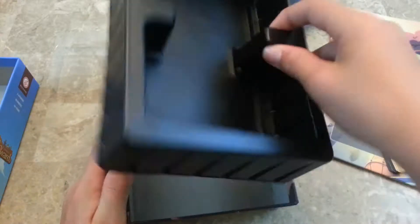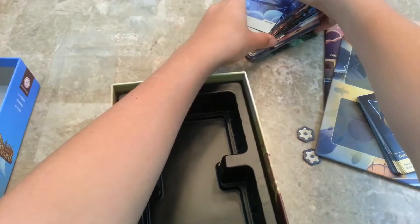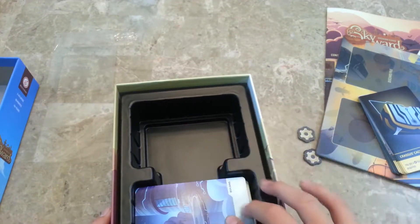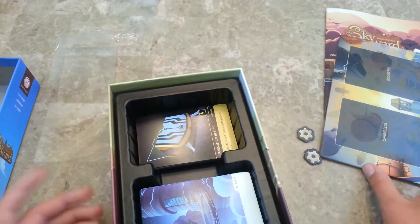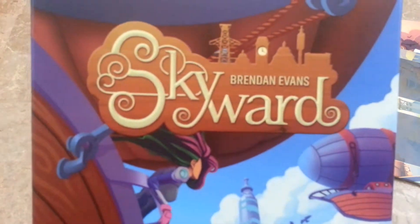This insert is pretty cool — vacuum created — and they did a good job with spaces for the cards. Even if the cards are sleeved, they still fit in here; there's enough space. I kind of have the feeling that there's a lot of extra space, and I wonder if they're going to make another expansion. But you get all of this in Skyward.